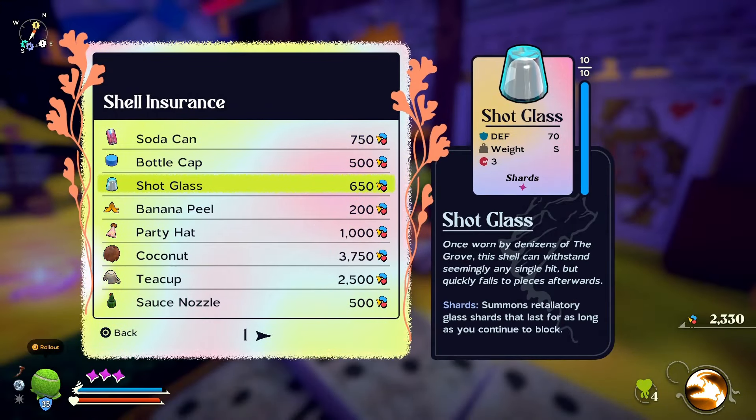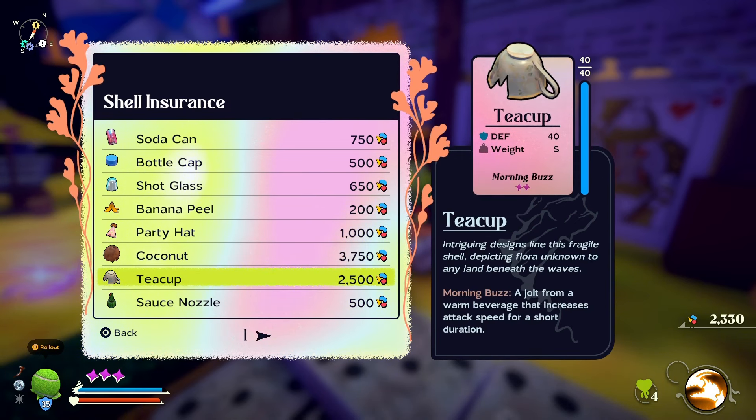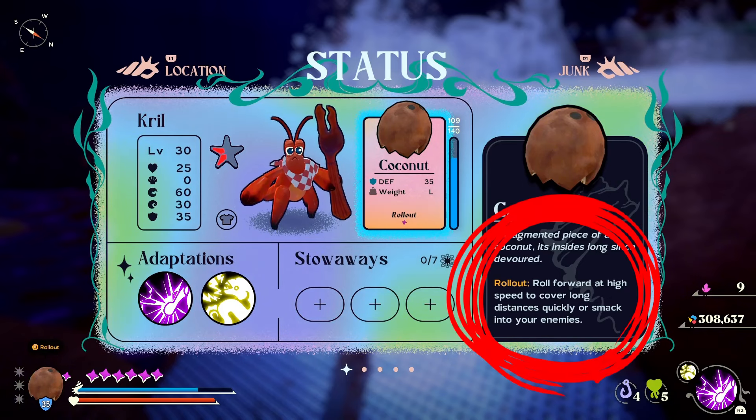Not sure what some of these shell spells do? Later in the game you can buy shell insurance, and next to each of the shells you have discovered is a description of each spell. It's handy for things like the teacup, where it actually explains what the morning buzz does. Also, you can see the spell on your current shell by going to the status screen.